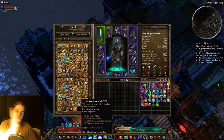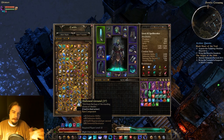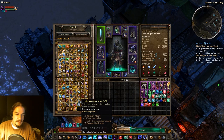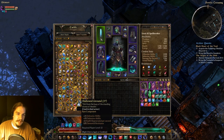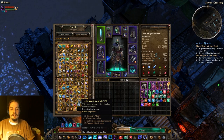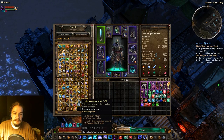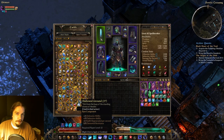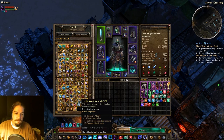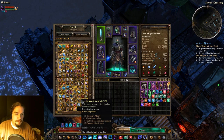Hallowed Ground is sort of the defensive chest-piece option. It gives you defensive ability, energy regen, and elemental res. It's actually a pretty good chest piece pick — you definitely want it for the energy regen and elemental res.